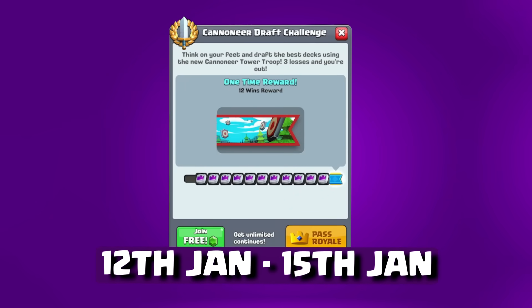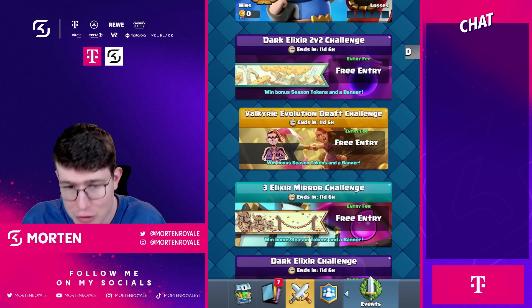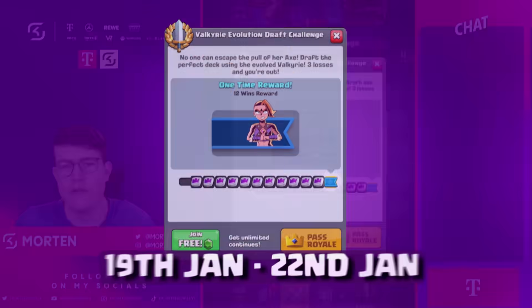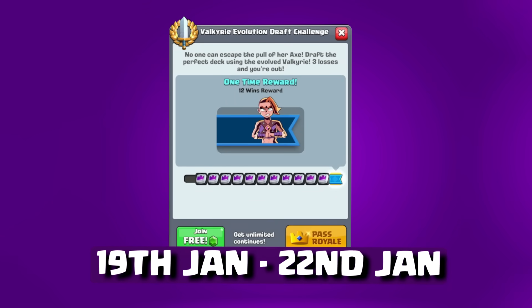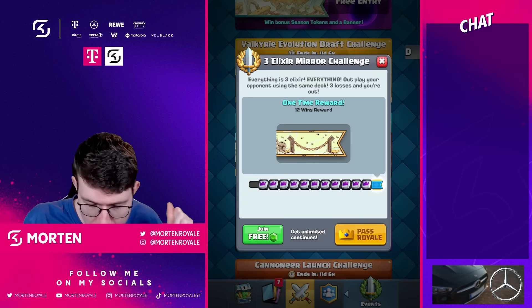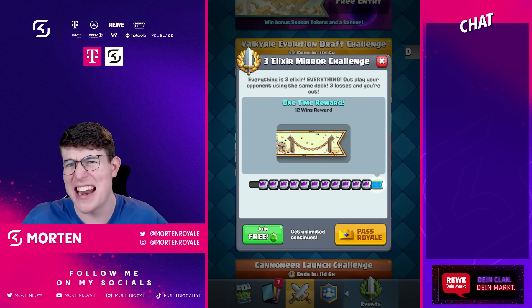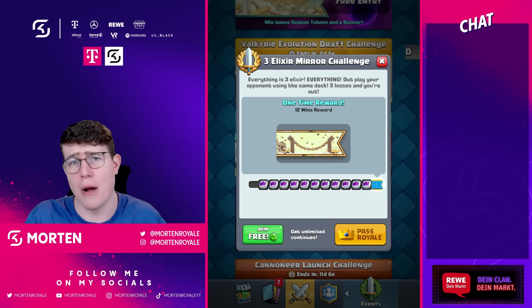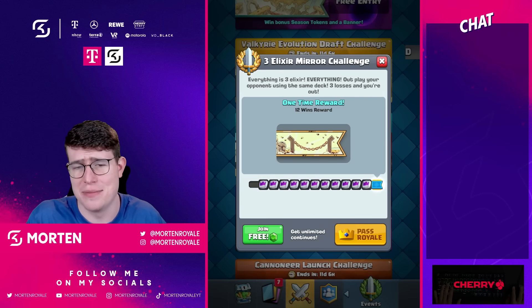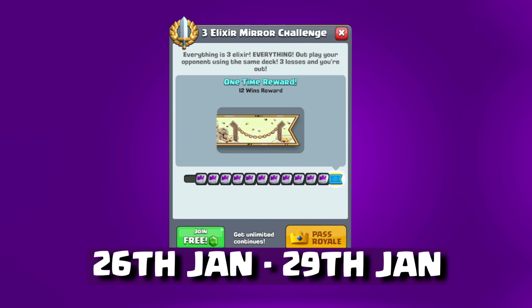Both the Cannoneer Draft Challenge and the Valkyrie Evolution Draft Challenge reward a banner if you win. The Valkyrie Evolution Draft Challenge is available from January 19th to the 22nd. Then we get the Free Elixir Merge Challenge, which also just gives a banner. I feel banners are way less valuable compared to emotes — I've already given Supercell that feedback. That runs from January 26th to the 29th.